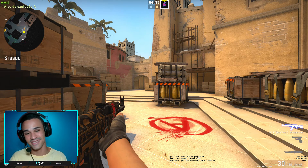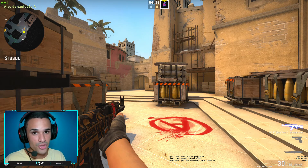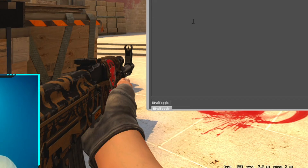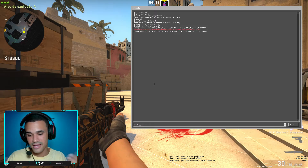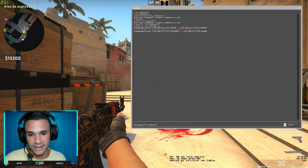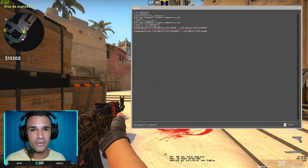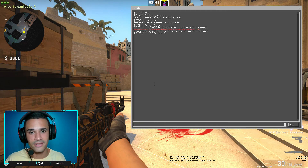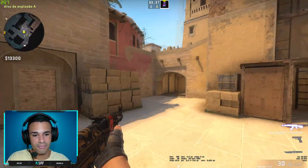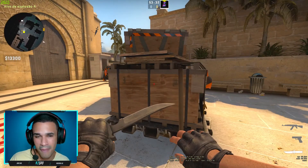I will also teach the command to use one key that can toggle the weapon hand. The command is: bind toggle, then you write the key — for example Alt — then write the command and put the numbers. Remember, all commands will be in the video description. Every time I press Alt it switches my hands.